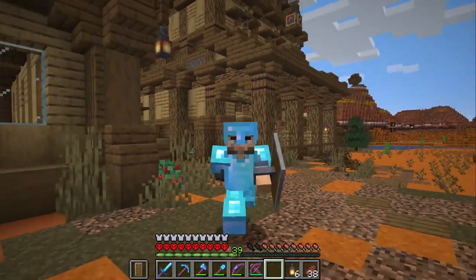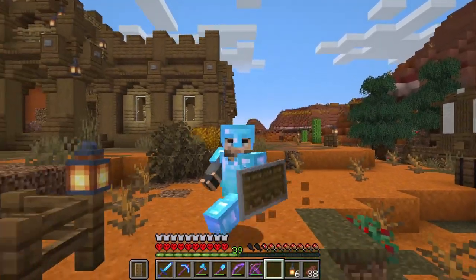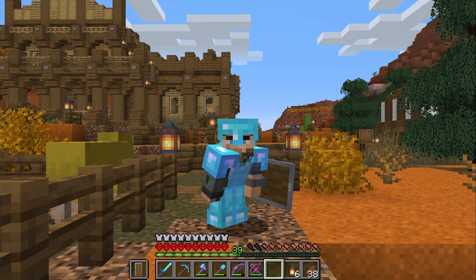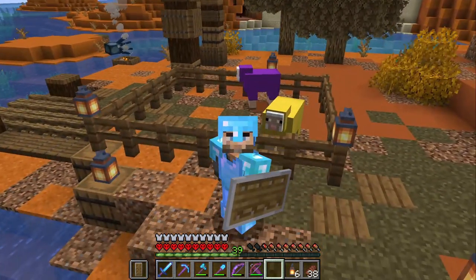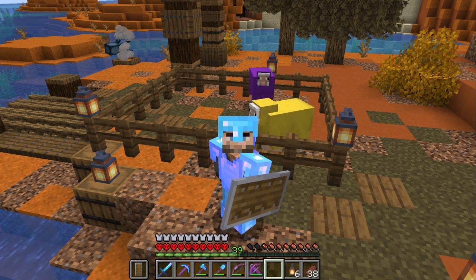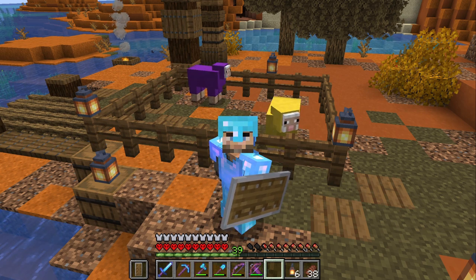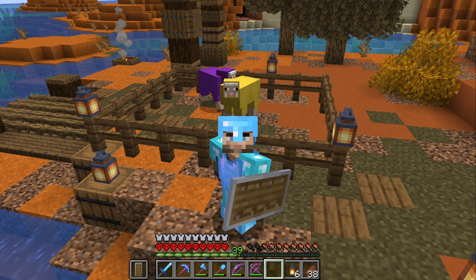Today we're heading out from here and coming back very soon, because I got inspiration to do one specific build back at our island — something for my bee friends. I've got a spot picked out just for them. Also, a fun discovery from last episode: I made a pink sheep! I totally didn't notice you can mix different sheep colors — a white and a red sheep made a pink one.